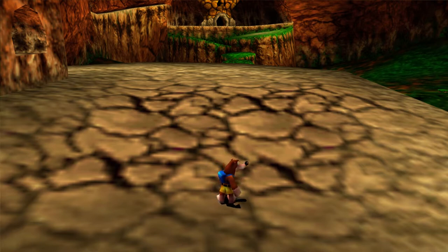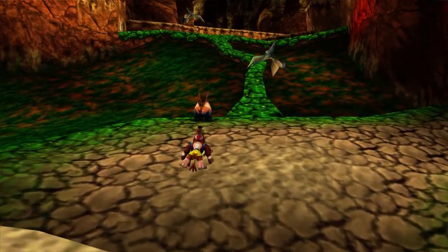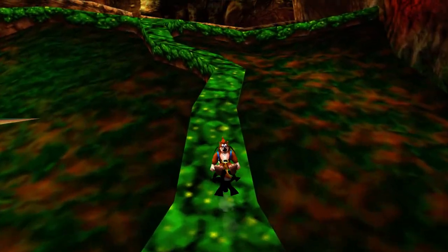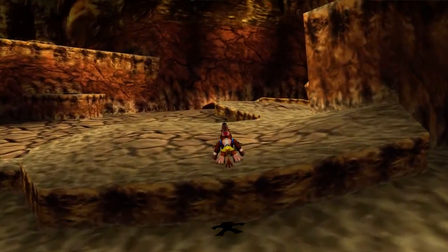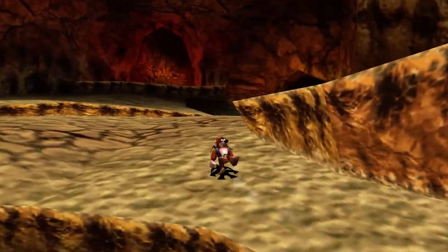Hey there guys, I'm SonicGhost and welcome back to some more Let's Play Banjo-Tooie. Last time, we started up the next world here in the game, Pterodactolan. We started to explore a good chunk of it, got ourselves a new move — the Spring Shoes — and we helped a Stegosaurus family reunite with one of their lost ones. Too bad the other two kids still have problems, so we definitely need to go ahead and help those two as well.